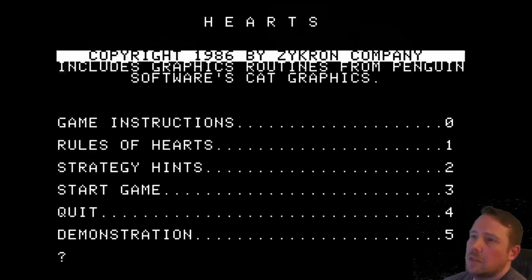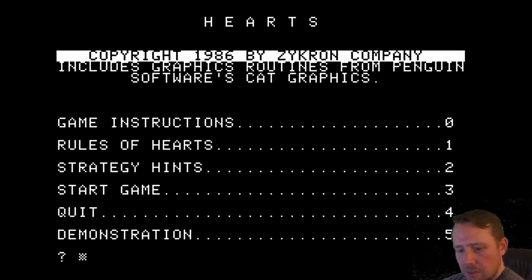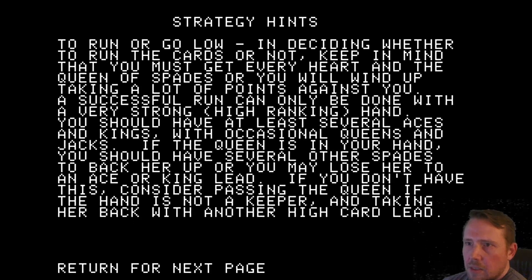There are strategy hints here. You want to shoot the moon — or not shoot the moon. You can run or go low, deciding whether to run the cards or not. Keep in mind that you must get every heart and the queen of spades, or you will wind up taking a lot of points against you. You have to have a very strong, high-ranking hand to pull off a run — at least several aces and kings, with occasional queens and jacks. If the queen of spades is in your hand, you should have several other spades, or you might lose her.